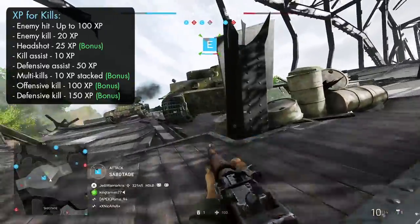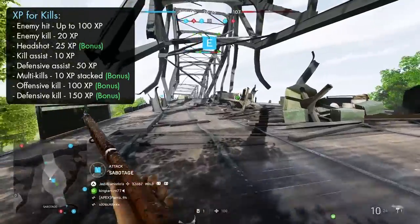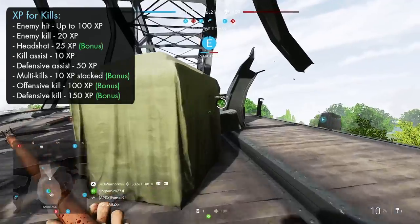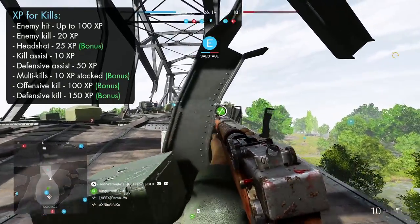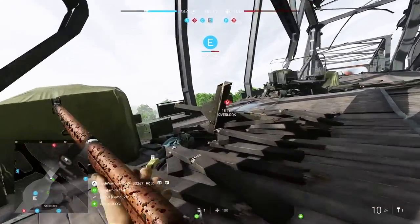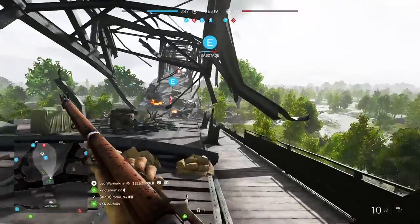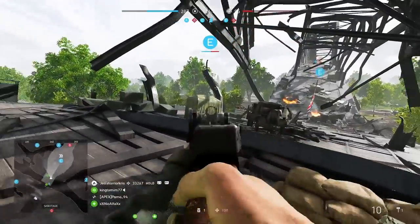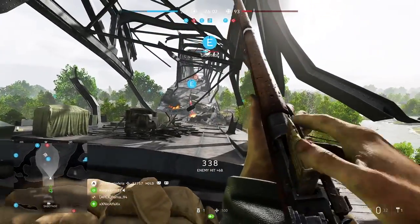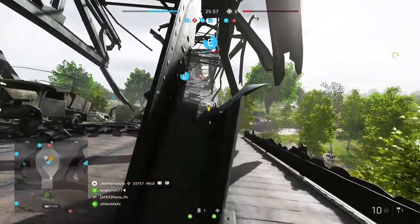You'll get 50 points just for a defensive assist, as opposed to a measly 10 points for a normal kill assist. So if you really want to maximize experience points, playing around objectives is a great way to do so, as you'll get a lot more XP faster than running around between flags. Obviously you'll have to leave capture zones eventually to attack other flags, but I'd definitely advise spending more time within capture zones whenever possible — you can actually get more points defending your own flags than killing enemies hanging around within their own capture zones.